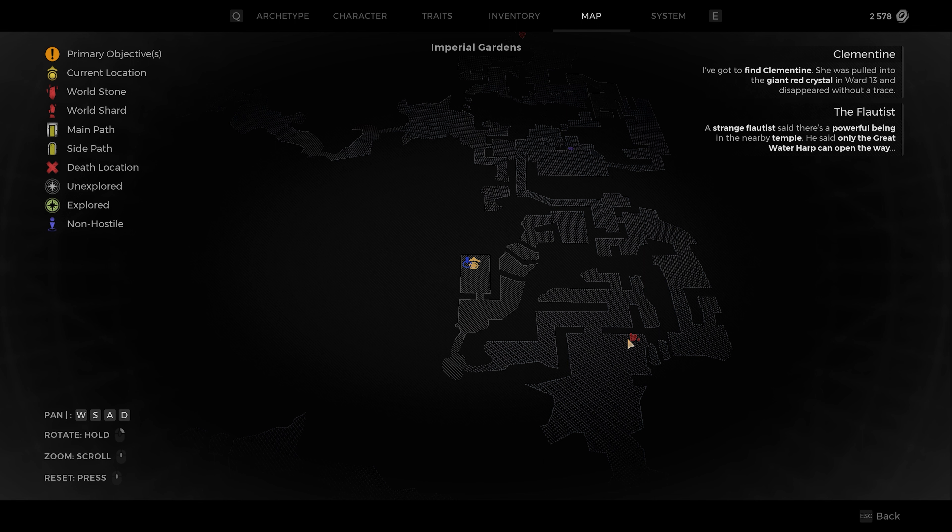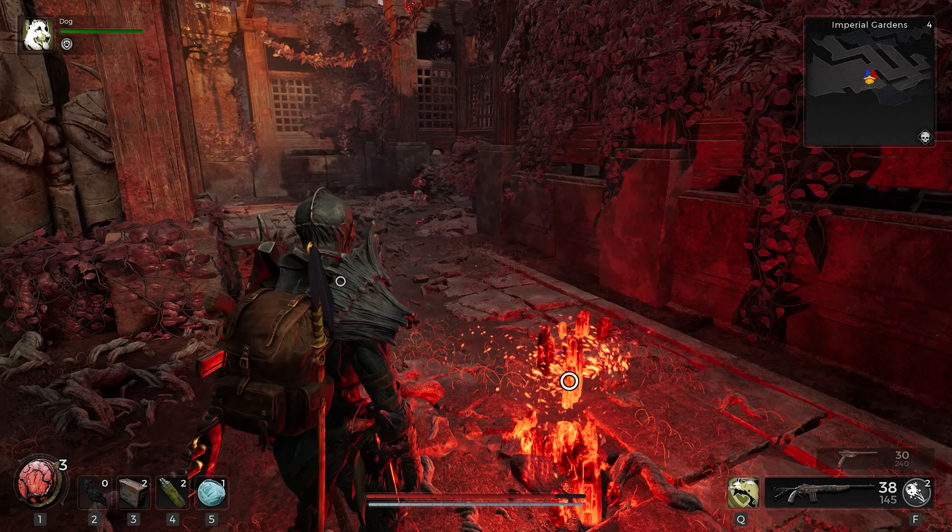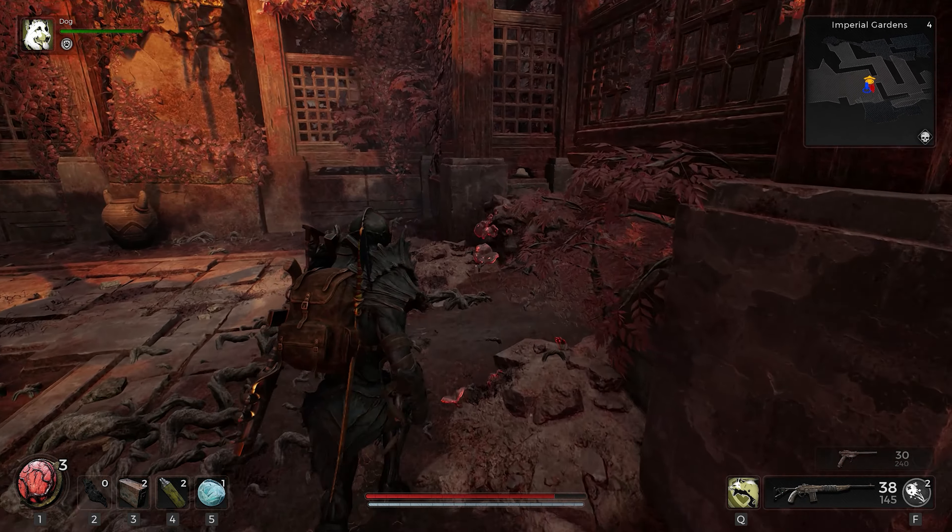For location one on our list, we're going to get to the start of the Imperial Gardens. From this checkpoint, we are just going to go heading down this road, all the way down. You're going to find a book in front of you. Once you see this book, we're just going to go right, all the way across the tree. Go right again, take a left, and another right, and this is going to be symbol one.